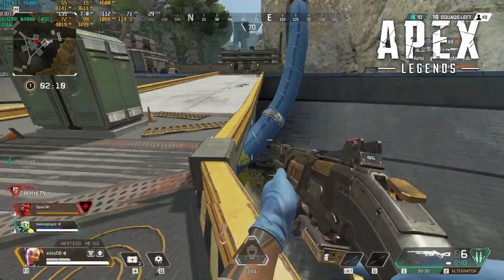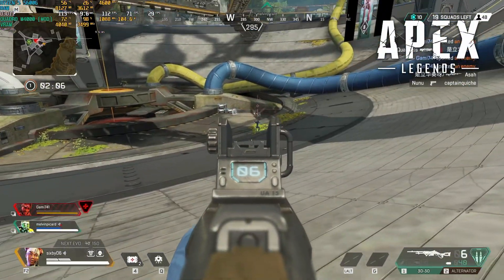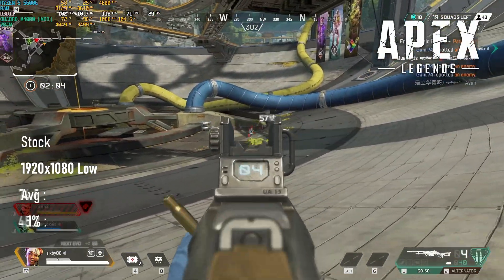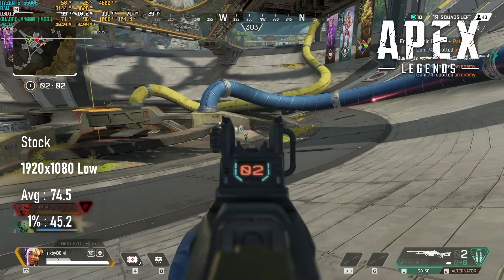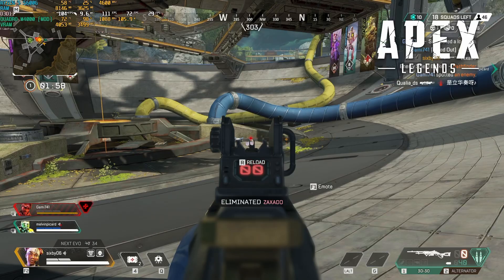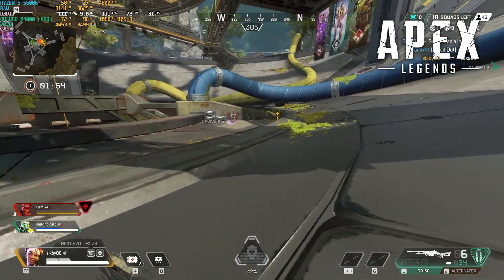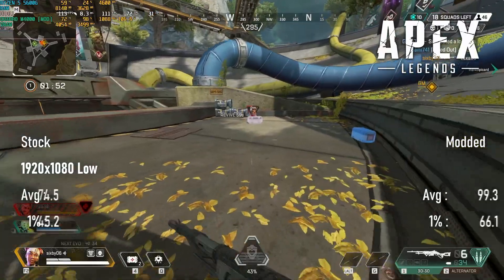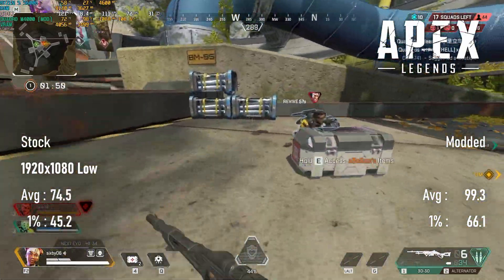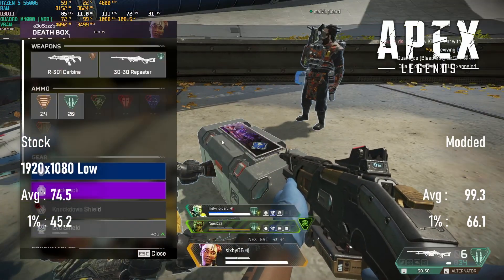Apex Legends sees a pretty seismic jump in performance thanks to the mod. The stock experience is fine — averaging 75 FPS at 1080p low with 8GB textures and TAA enabled. In fact it's more than fine, you could run this all day. However, the overclock takes things up a notch, averaging a mighty 99 FPS with lows above 60. I still kinda hate the game, but that's not the GPU's fault.